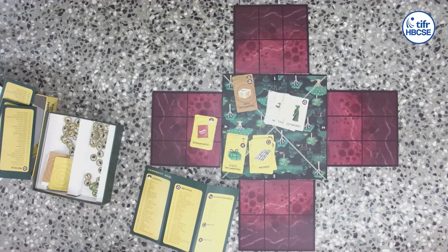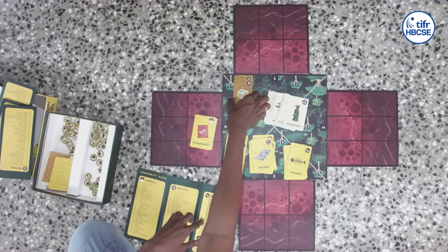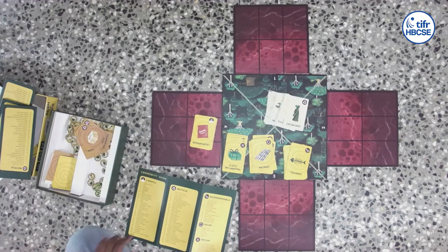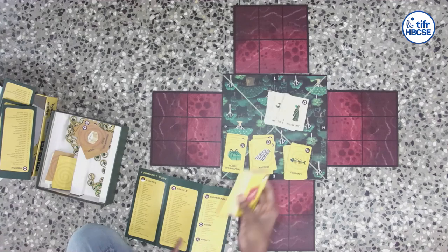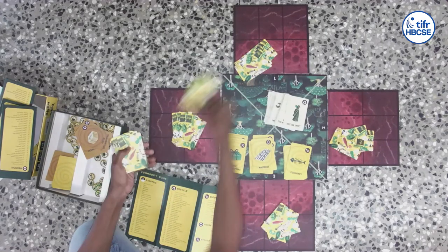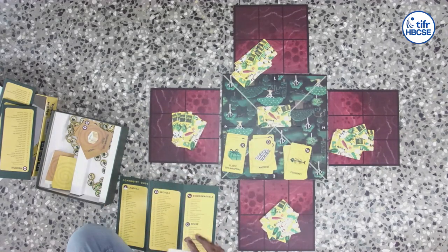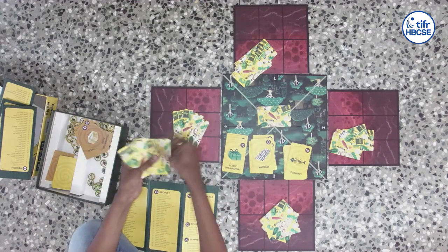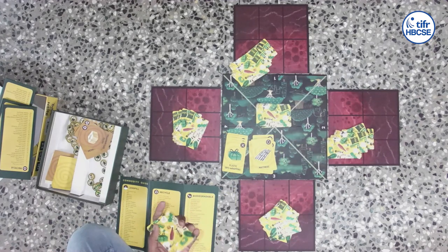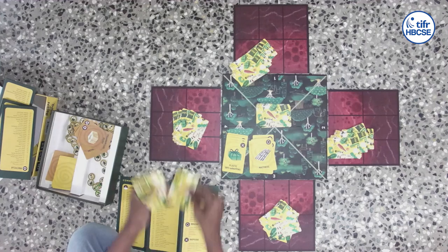The white ones are recycle cards, and the last set with the leaves is the biodegradable cards. For dealing, we first keep aside the eco cards at the beginning of the game. Then we take the landfill cards, shuffle it well, and deal five cards to every player. Then we take the recycle cards, shuffle it well again, and deal two cards to every player. Then we take the biodegradable cards, once again shuffle well, and two cards to every player.